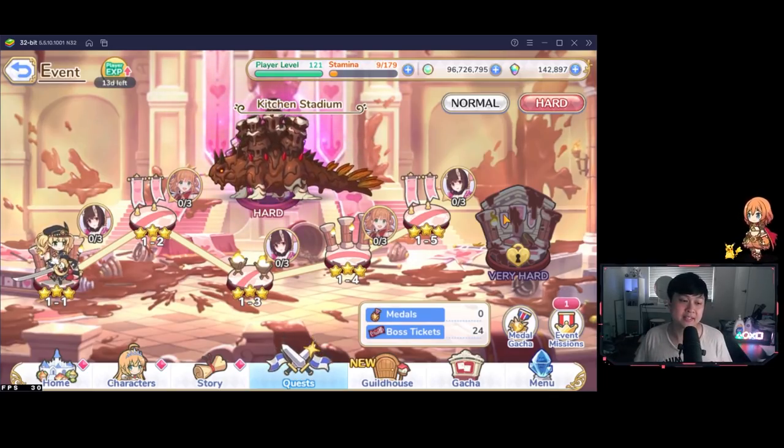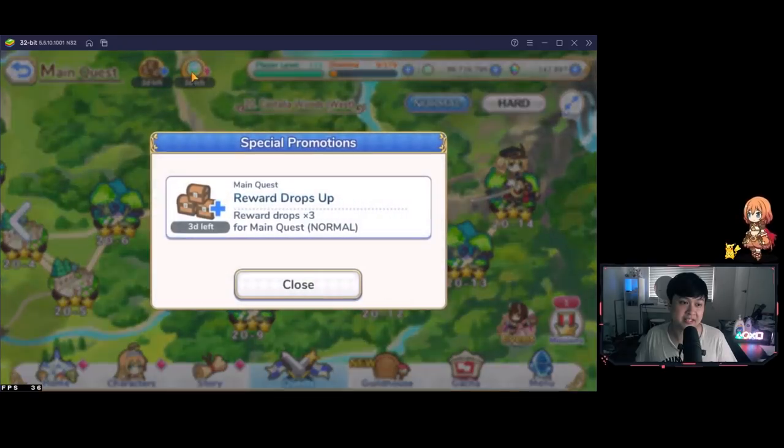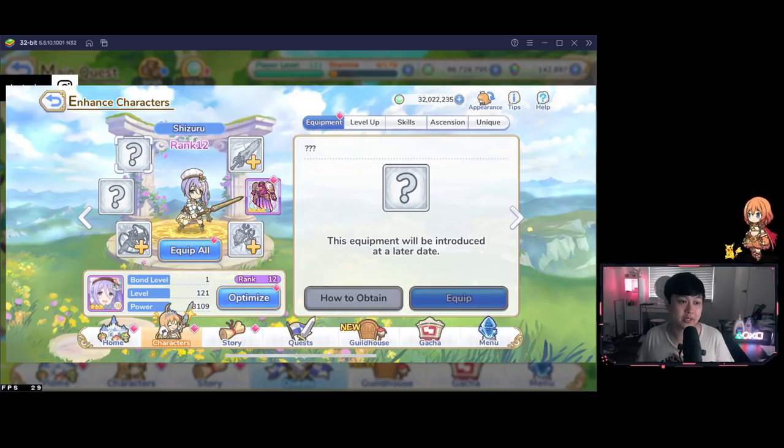The next question is about the normal times three, which is coinciding with our Valentine's event. Should you stop farming the normal times three in favor of the event? The answer is very clear — it's 100% the normal times three if you still need gear. If you've just pulled Valentine's Shizuru, make sure to get her to either 9-0 or 12-0, depending on what your clan leader says. There was a lot of debate on stream about whether it was 9-0, 9-6, 12-0, or 12-4 for V Shizuru's rank.